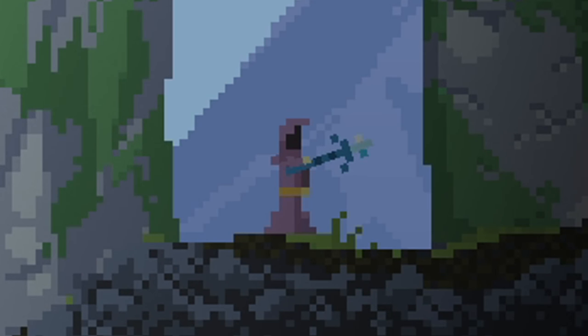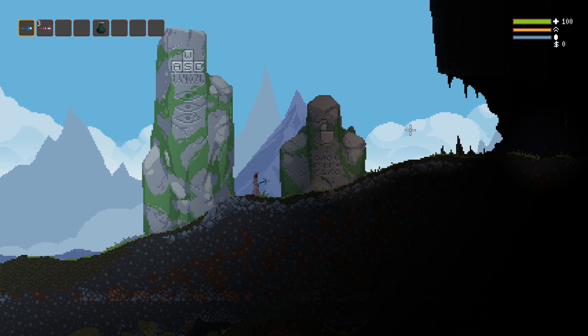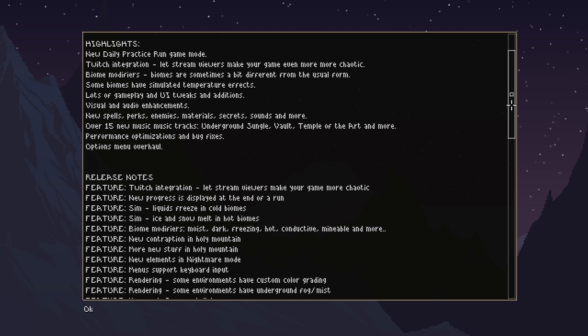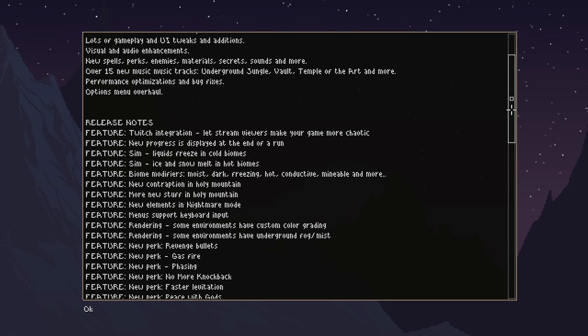Noita 1.0 is out, and not only did it meet my expectations by adding a variety of very hype features, but it completely exceeded them by adding a new game mode, extremely fun Twitch integration, biome modifiers like darkness or electrically charged, temperature simulation, new alchemy, new spells, new perks, and new secrets.